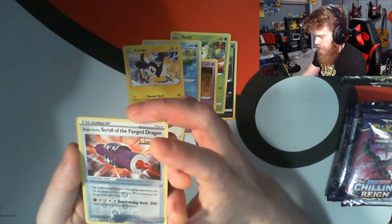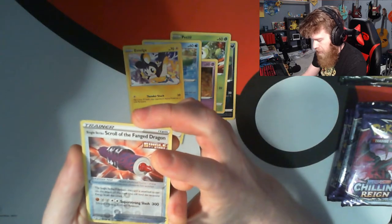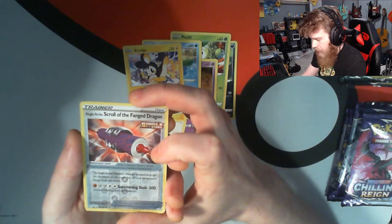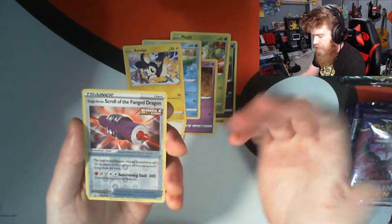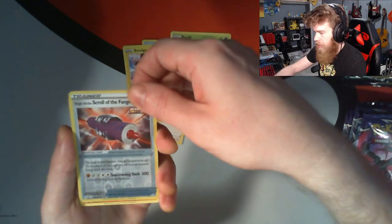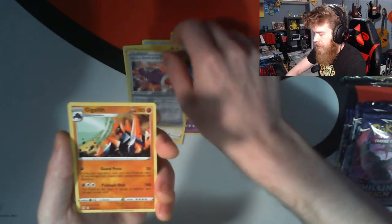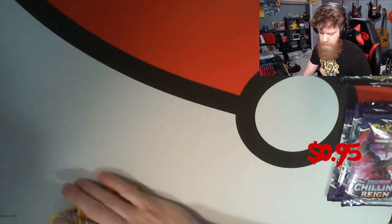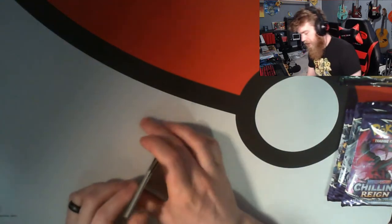Our reverse holo is a Single Strike Scroll of the Fanged Dragon. Wow — that's interesting, it's like an item or trainer card. And our rare of the pack is Gigalith, non-holographic. I actually liked the trainer card more than the rare to be honest with you, just to be blunt.